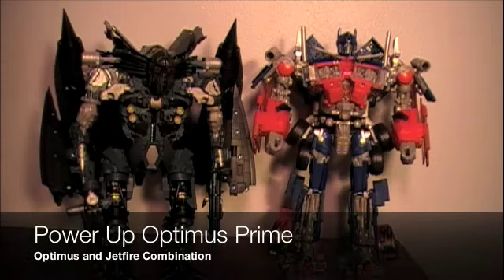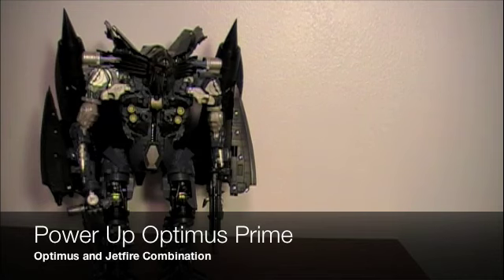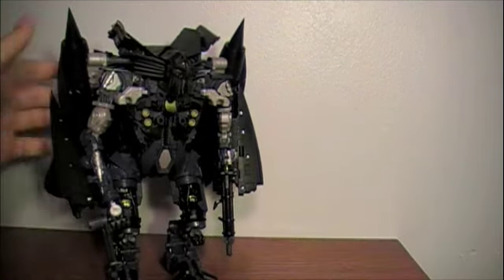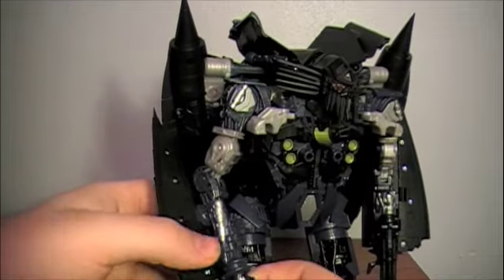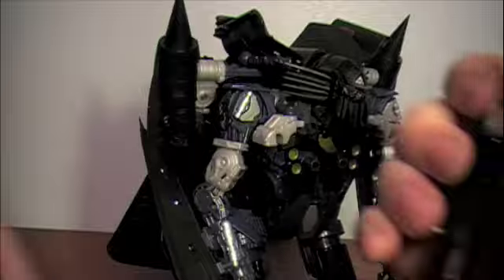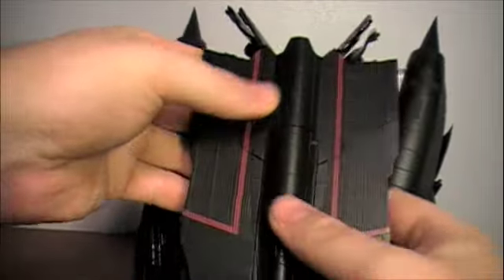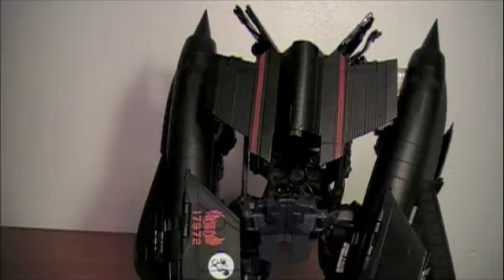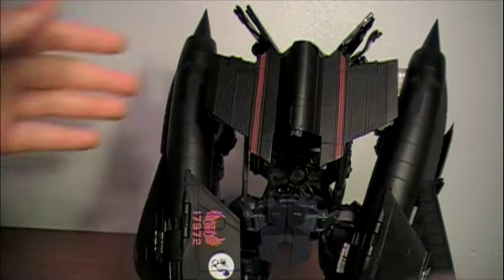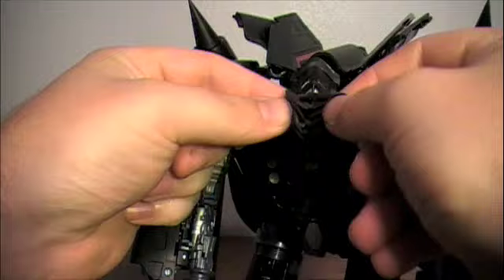Today I'm going to be showing the combination between both leader class Optimus and Jetfire. I'm going to start with prepping Jetfire, going from robot mode. Detach his cane and his gun here and go to the back panels and separate this, and set all three of those to the side for now. Basically you want to start transforming it halfway to jet mode.